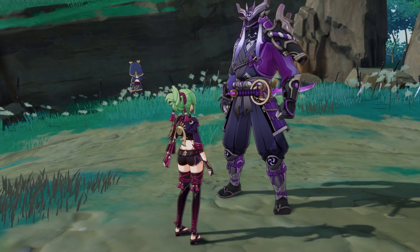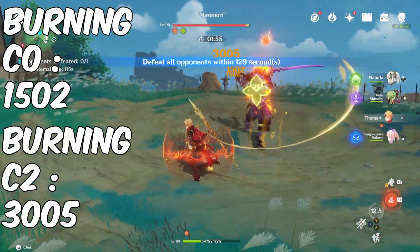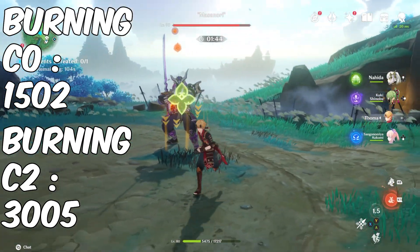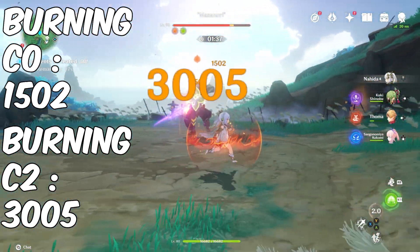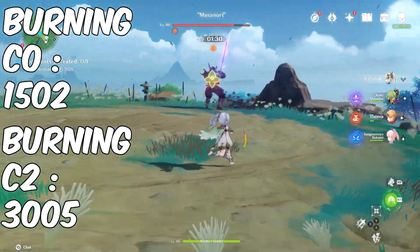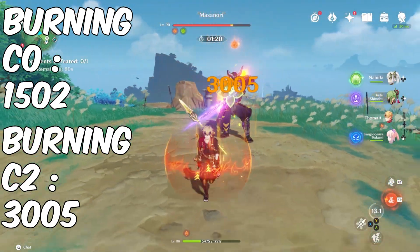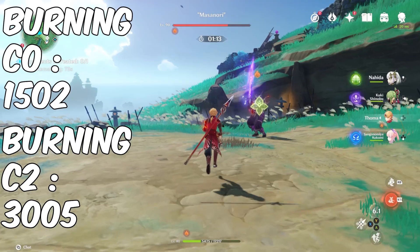Looking at C2 burning, we're seeing 1502 regular ticks and occasional hits of around 3005 to 3502 — basically double the damage for the reaction on crit. The more the burning ticks, the more chances it has to land crit hits. That is the burning version of C2 Nahida with 3500 crit ticks alongside the regular 1502 ticks.